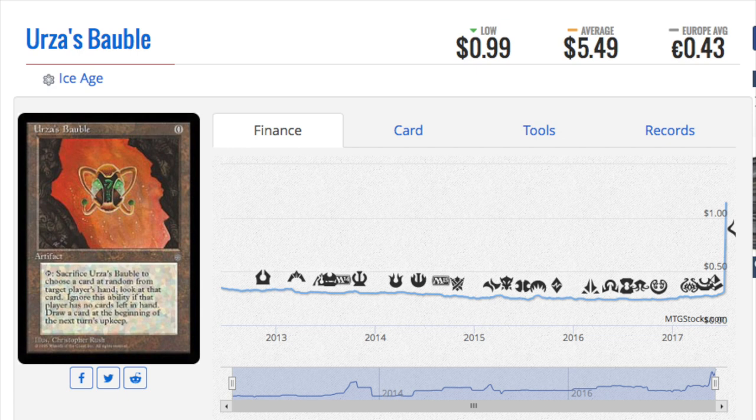So you might believe this is a buyout, and it absolutely is. However, because both cards have gone up at the same time, and it looks correct to me that the black border version is the more valuable of the two.